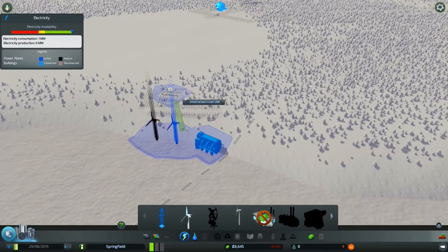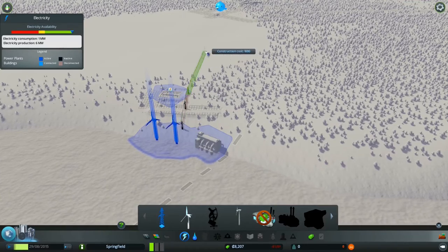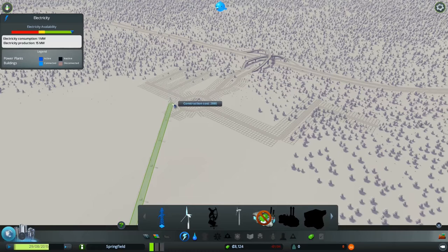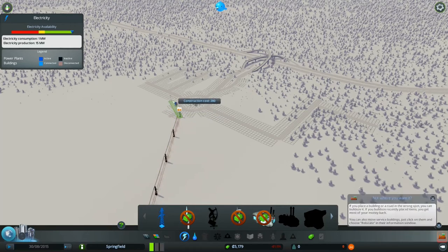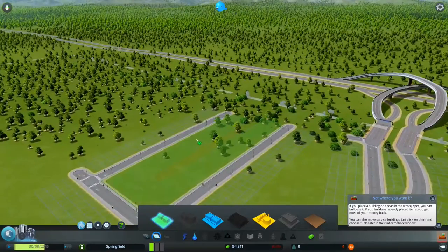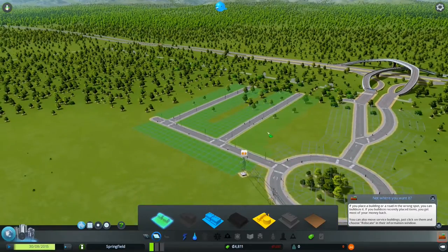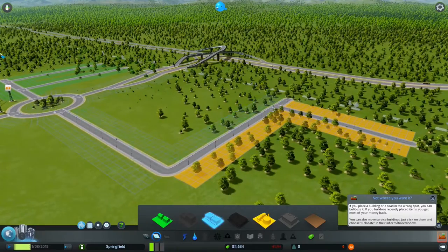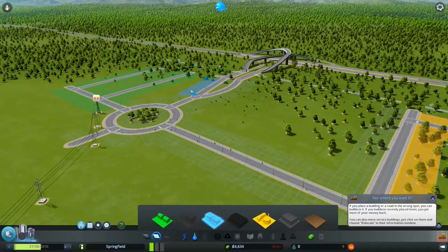I'm going to build this to bridge the energy. Okay, so we're running out of money, so we're going to have to get some residents in. Let's get these guys coming in. Then build some industrial, and then some shops — everyone loves shops. That's way too much shops over there, so I'm going to try and get rid of all of that.